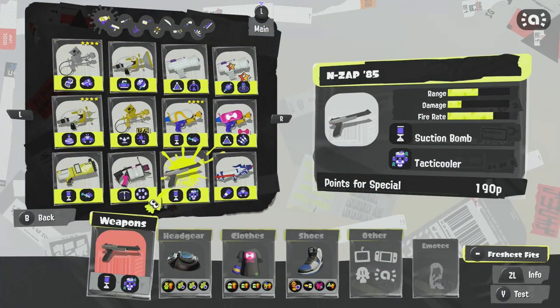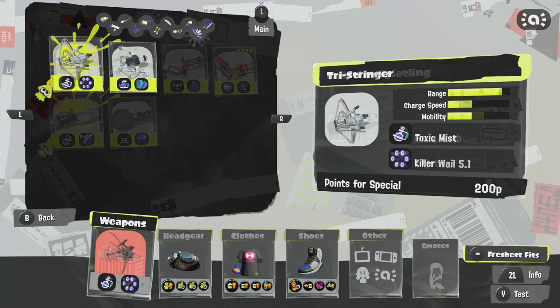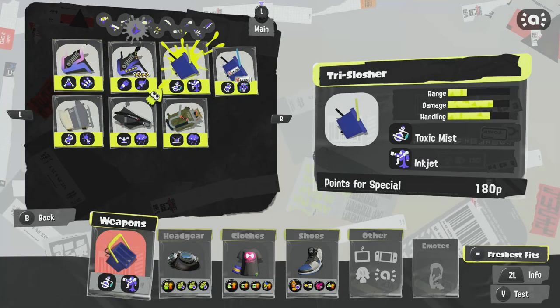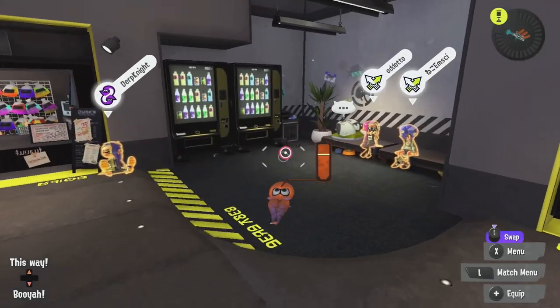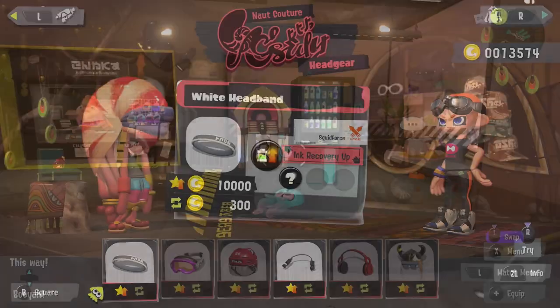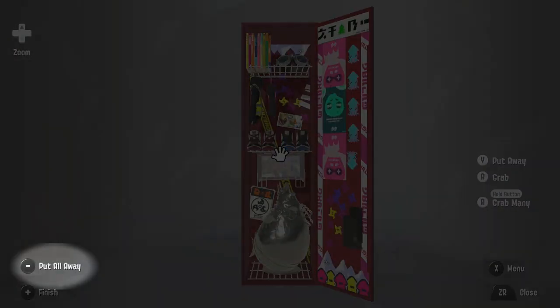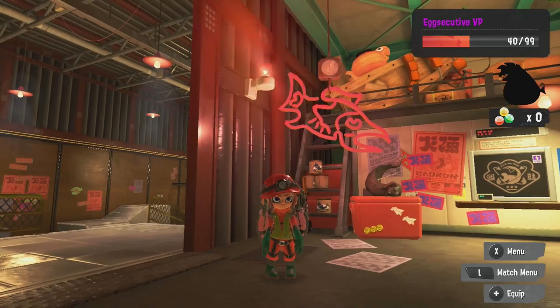Air Spray MG, NZAP 85, Tri-Slosher, Ballpoint, and Tri-Stringer have all been given a special point reduction of 10 points, making special charging a bit easier for them. Other additions include a new jukebox to change the lobby music, an increase in clothing shop products now displaying nine items instead of six, a new Clear All feature for lockers, and some samurai-related content.